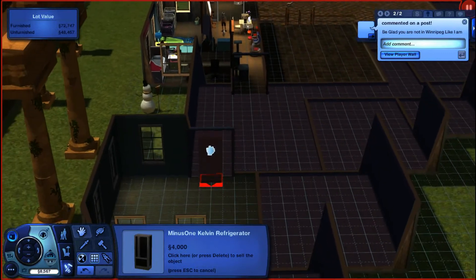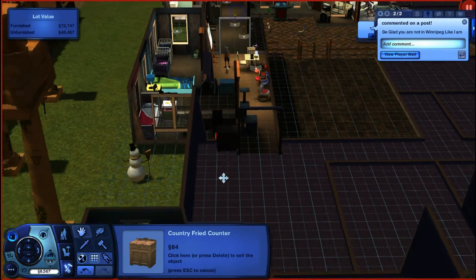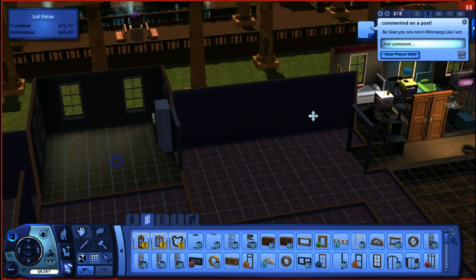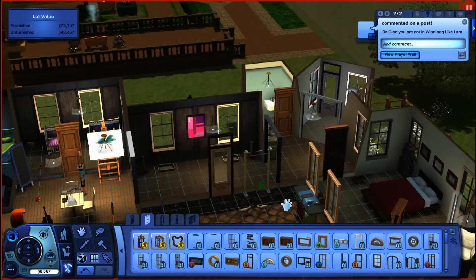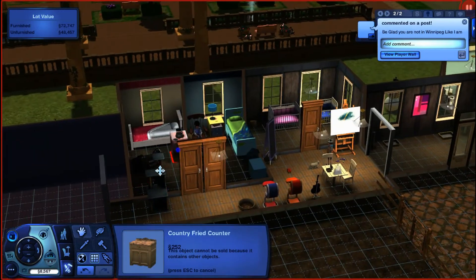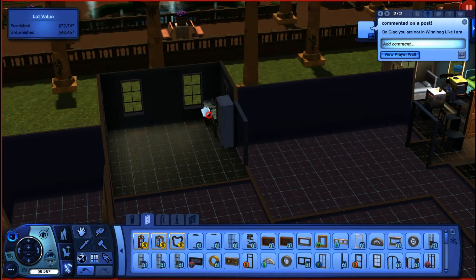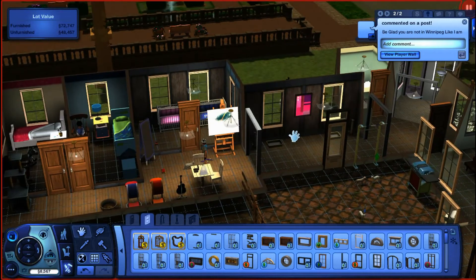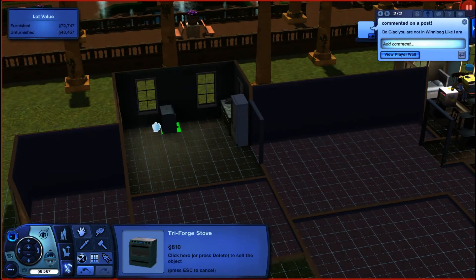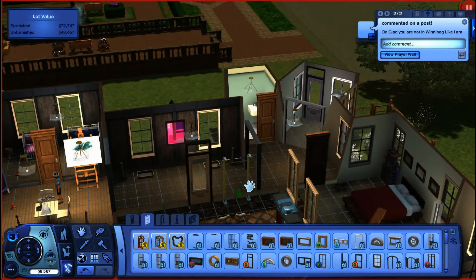Now, if you haven't seen the latest episode, you're not going to know how we got that refrigerator, so you'll have to go check it out. I'm going to change the colors of the counters — I might even delete these counters at one point or another, but for right now I'm going to stick with them. Alright, grab this stinking stove. Oh yeah, this is one of the good stoves, isn't it? I forgot about that.